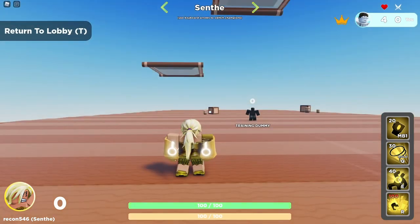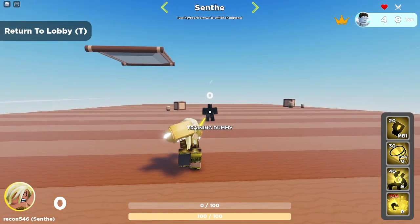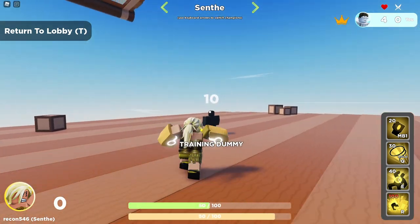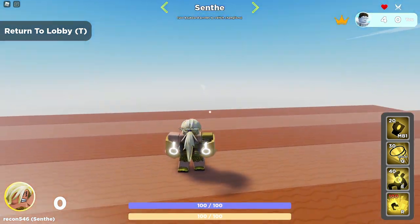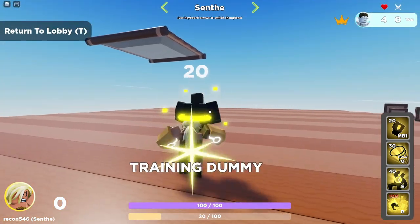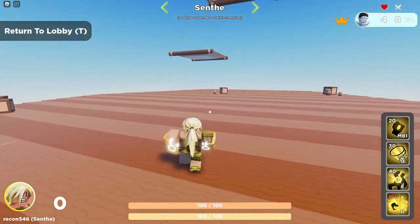For Synth's special, she charges up a lasso and throws it out. If it hits an enemy, they get pulled in. It does 5 damage, gives 25 ult charge, and costs 30 energy per cast. The farther you are from them, the harder you will pull them. You could spam this move at close range to get your ultimate extremely fast. When using your special, make sure you dash to the side — this will increase the range of it and make it easier to hit.